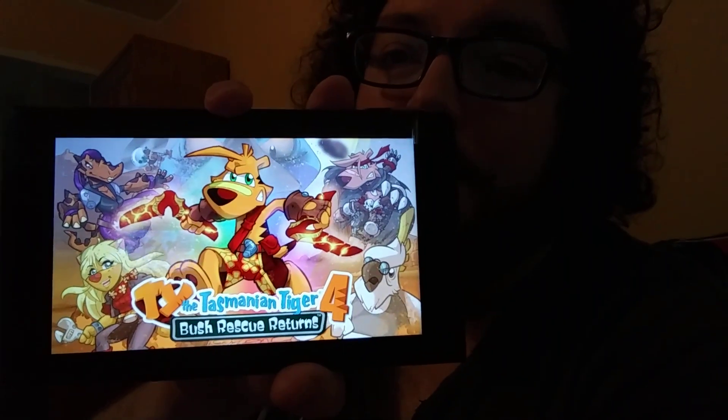Ty the Tasmanian Tiger 4 is now out on Switch today, and of course it's got the subtitle Bush Rescue Returns. So far it only appears to be digital only, but that could change in the future. But this is so exciting.